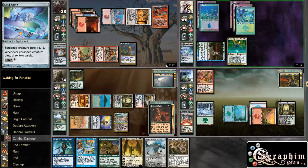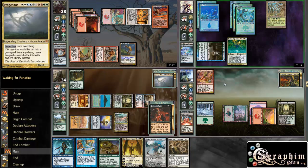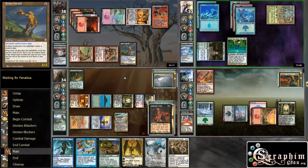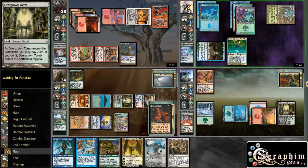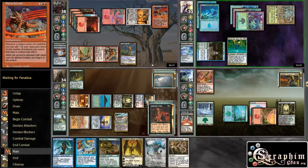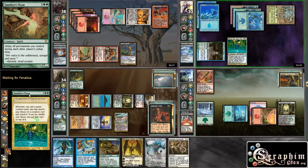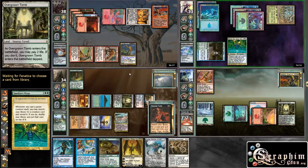Still getting pinged by that annoying bastard. Next turn, assuming my thing survives, I can Austeric Command for all creatures — I want to do it for all creatures just because I want to get this annoying thing off my back. And that is converted mana cost through a lesser formula. And then I can also Acidic Slime that thing. Seed for Miss — yeah, now I'm definitely going to Austeric Command.